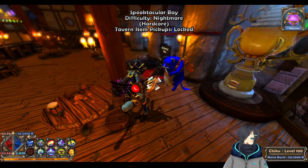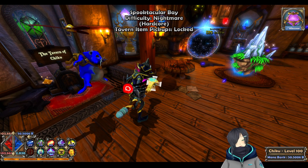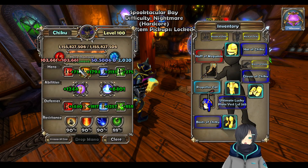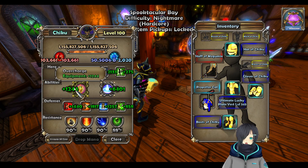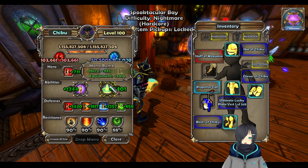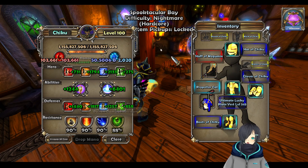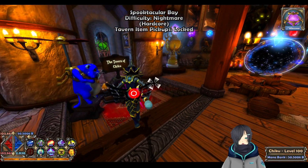So that's the adept. You don't really have to worry about the overcharge stat too much when you're upgrading gear — it's just straight damage. And if you want bomb, you go bomb instead. This setup here is geared towards bomb first; I don't have a DPS apprentice on hand.